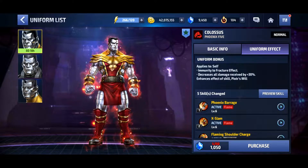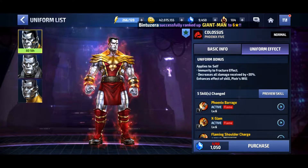So let's go ahead and take a look at the uniform effects. The uniform effects are going to be Immunity to Fracture, Decrease All Damage Received by 30%, and it's going to enhance the effects of his 4-star passive. The only change there is the 4-star passive enhancement, because he already had Immunity to Fracture and Decrease Damage Received by 30% with his previous uniform.